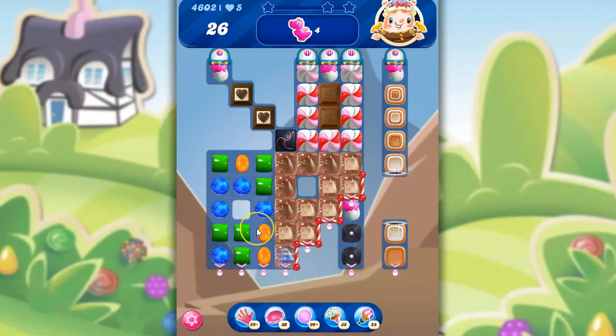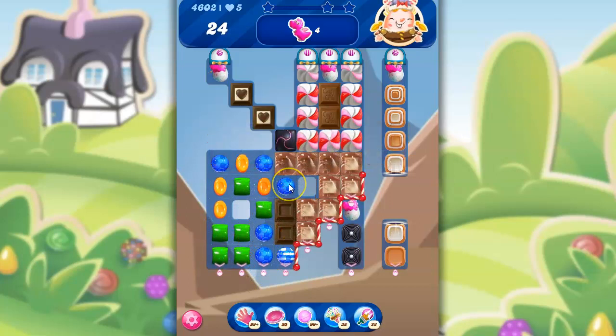Obviously we only have this area - this is where we need to work. I'm going to try to take out as much of this as possible. Even though I know I'm allowing that dark chocolate to grow, there's really not much other hope for me except to do that.